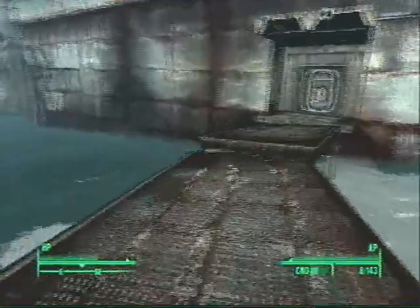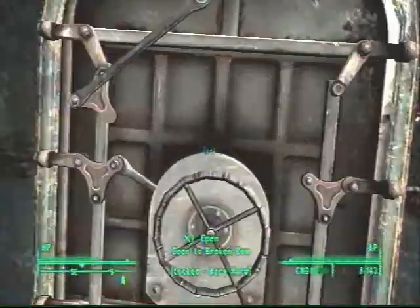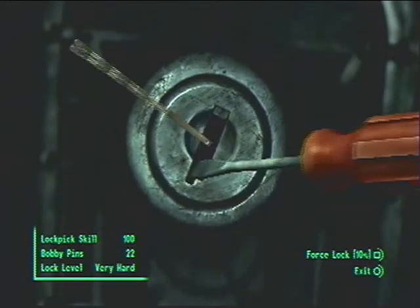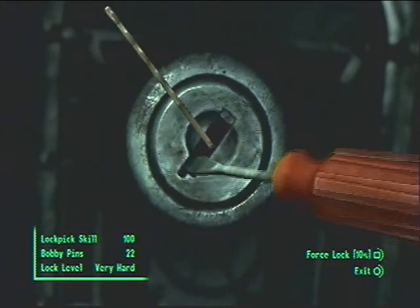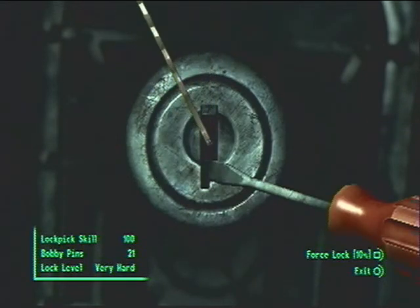In order to pick the lock, you need to have a lockpick skill of 100. I think there's supposed to be a way you can swim underneath the boat and come up underneath, where there's a bunch of myelorcs that you can hear walking around whenever you come in here, but we won't have to run into any of them.